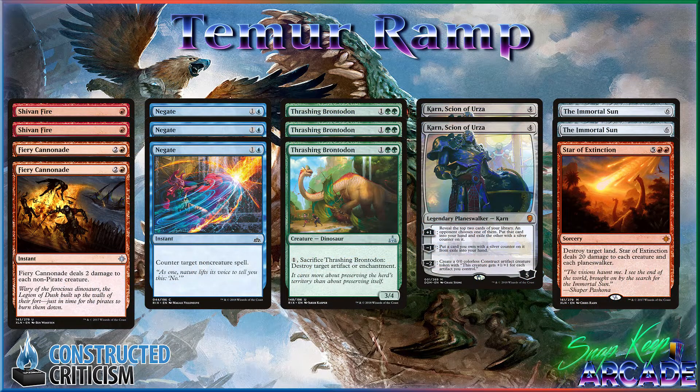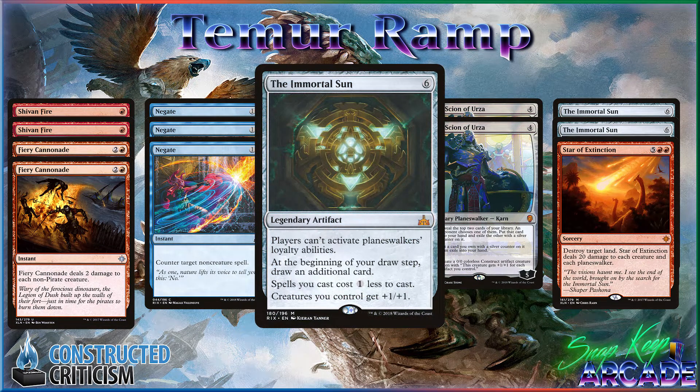The sideboard has just been a crazy work in progress — it's really hard to figure out what this meta looks like right now with so many things going on. We have a lot of really generic powerful cards: two Ship and Fire, three Negate, two Fiery Cannonade, three Threshing Brontodon, two Karn Scion of Urza, two Immortal Sun, and one Star of Extinction. The Immortal Sun is one that I've almost played in the main — I've played it in the main and in the side. The card is really, really good in the deck.